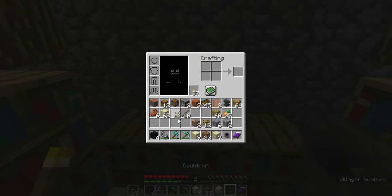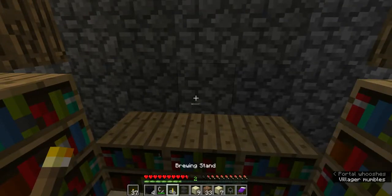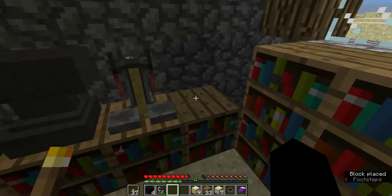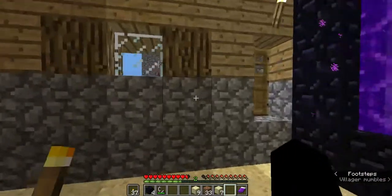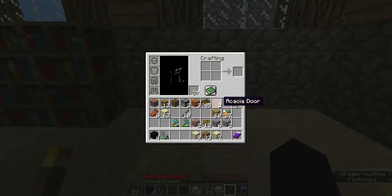Now you've got some room over here still, so let's go ahead and set up the cauldron, brewing stand, and anvil — what no home should be without. Let's set this up like so. There you go.